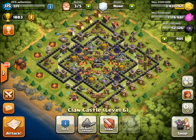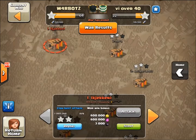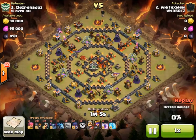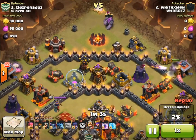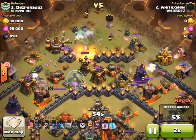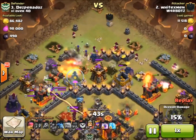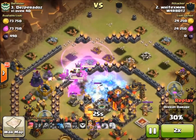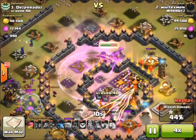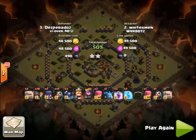Let me show you some high-level raiding from our clan. Here's a raid from White X-Men. He drops three Golems plus one from clan castle, sends in Wallbreakers to get Golems through the first layer of walls, then Wizards and Witches clear outer buildings while the Pekka goes to the centre. The defender's skeleton traps and clan castle troops come out, but his high-level heroes help deal with them. He pushes to the centre, takes down the Town Hall and clan castle, activates hero abilities, gets 50% and two stars. Simple — just plan your raid, take your time.